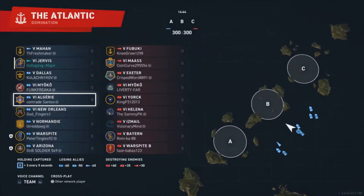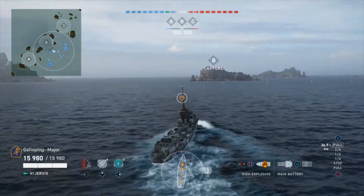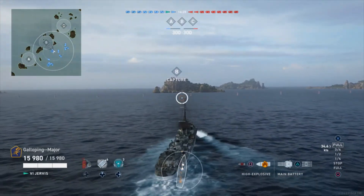This is a game of domination on the Atlantic, tier 5 and 6 games. Fubuki and Mas are the enemy destroyers, Exeter, Myoko, Yorck and Helena are the enemy cruisers, and Isuzu, Bayan and Warspite are the battleships. I've spawned in the centre and I'm going to dip my toe into Bravo.